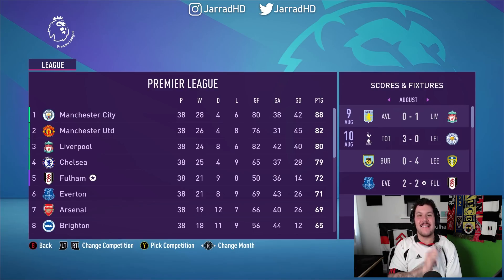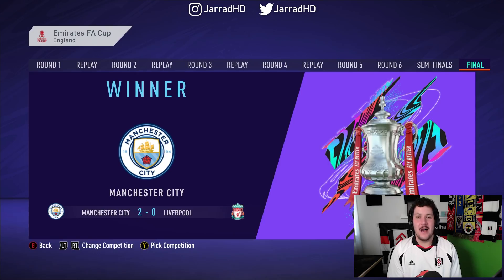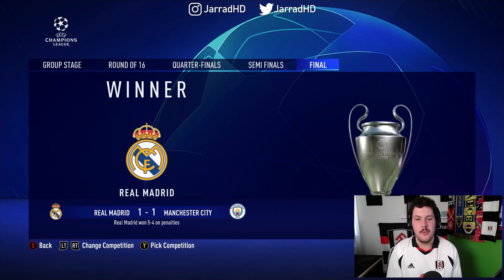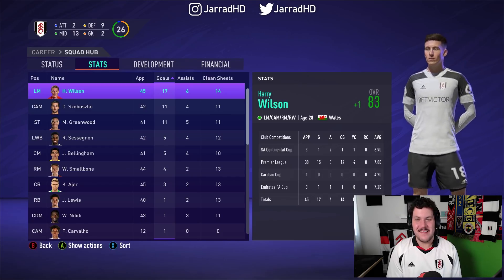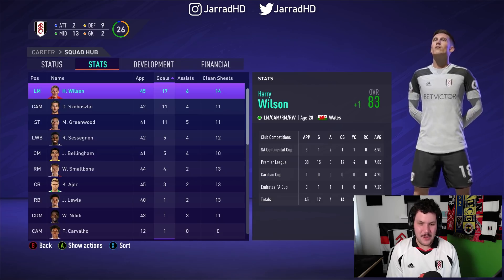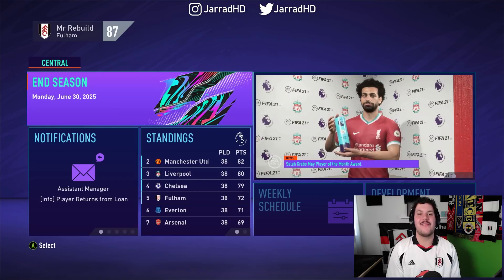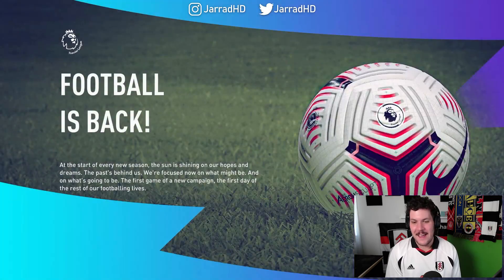Get in there, lads! The mighty Fulham FC are headed to the Europa League! We finish fifth in the Premier League this season, one point ahead of Everton. We're headed to the promised land, baby. Newcastle, Brentford and Nottingham Forest are all relegated. Man City have won the FA Cup and the Carabao Cup. Real Madrid win the Champions League and it is Lazio winning the Europa League. Harry Wilson is carrying Fulham Football Club — 17 goals, six assists. We are into the Europa League for season number six — our first time in the Europa League in this rebuild. Let's see if we can go deep.